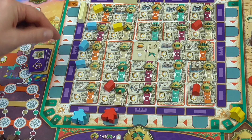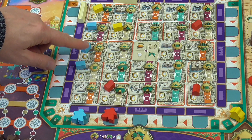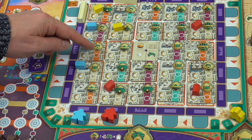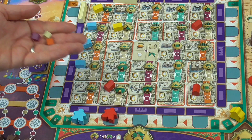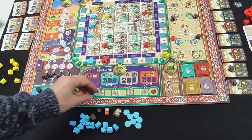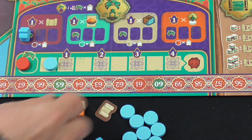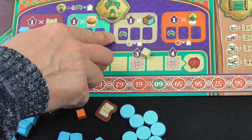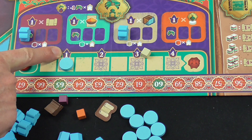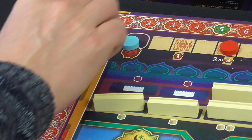I should be good - no one's got camels right now. So I'm going here. This one generates an orange cube. Every other blue building generates a resource because I'm taking an action on a space with a blue building. So I'm going to get a purple, an orange and a tan. I've got one scroll and I'm going to go in here - I'm going to have to pay tan to do so. I've got a tan, I'm going to place a cube. That gives me one favour, which gives me one victory point. It's a small lead, but it feels good.